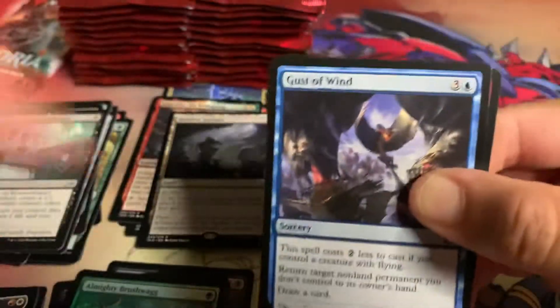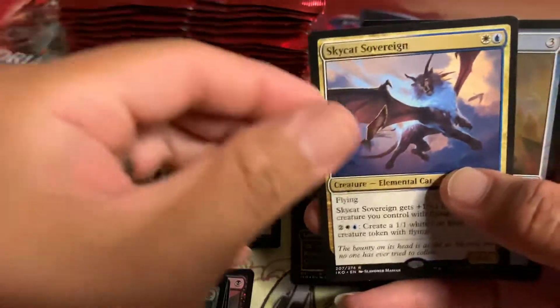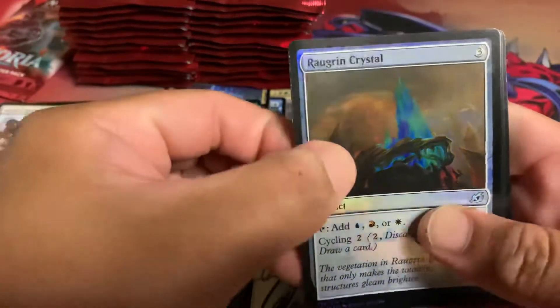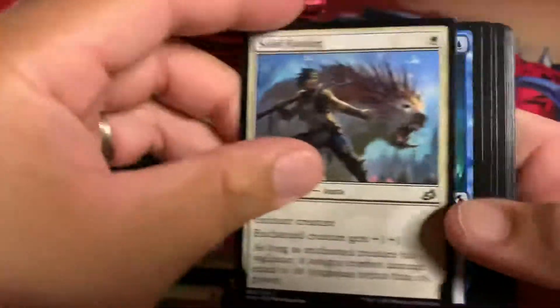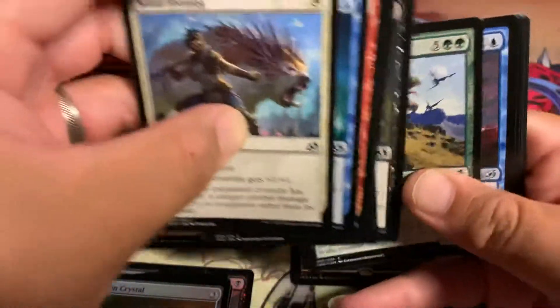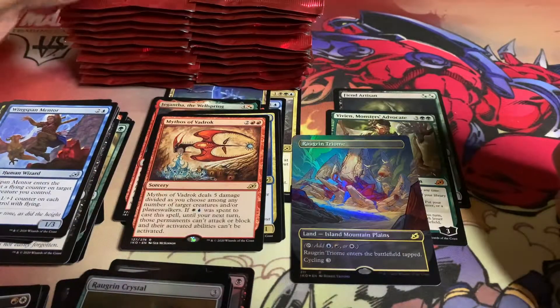Bonters Enclave. Almighty Brushwag. Two packs left on the first stack. Make sure you got nothing else. Man, the foils — I'm telling you. Sky Cat Sovereign. Rogrin Crystal. Mithos of Vadric.